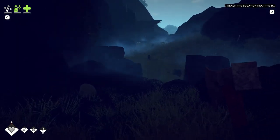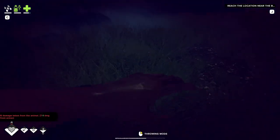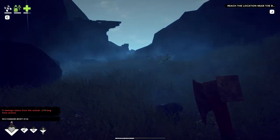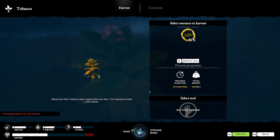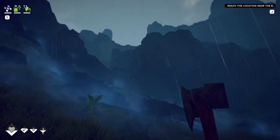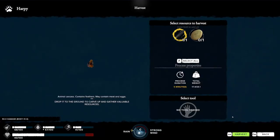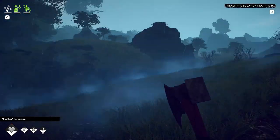What's this plant? Tobacco. I'll tell you, boy. Give me your feathers. Thanks. Right, we are quite low on health — we're in need of a camp, some sleep, and some healing.